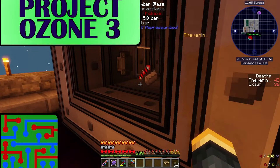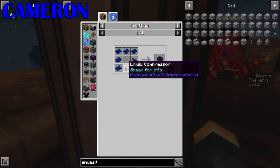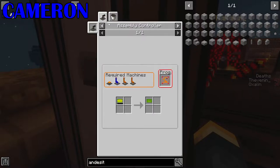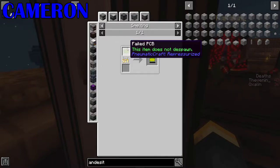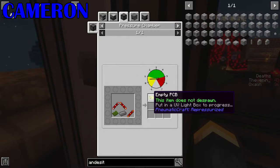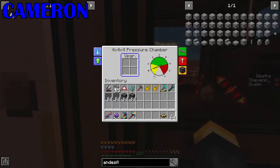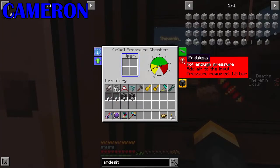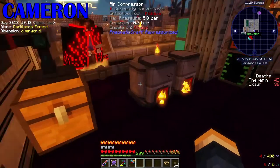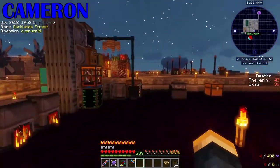Honestly, I can't say I'm 100% on what the pressure required is. What are you trying to make? I'm trying to make PCBs, which come from empty PCBs and etching acid, which come from the pressure chamber. It requires one bar — one bar of pressure. And you're on 0.1 currently. But they're getting there. It'll get there over time. I think that needs to be left.